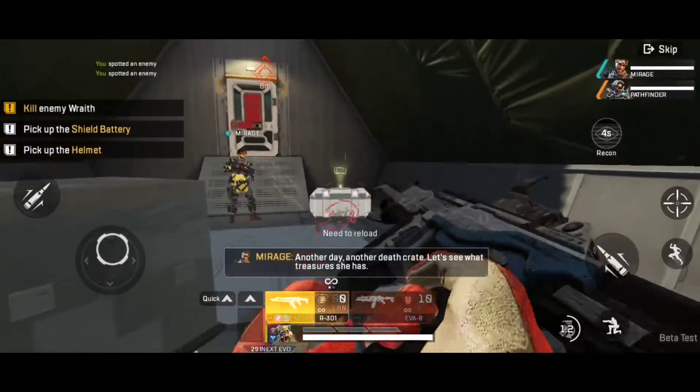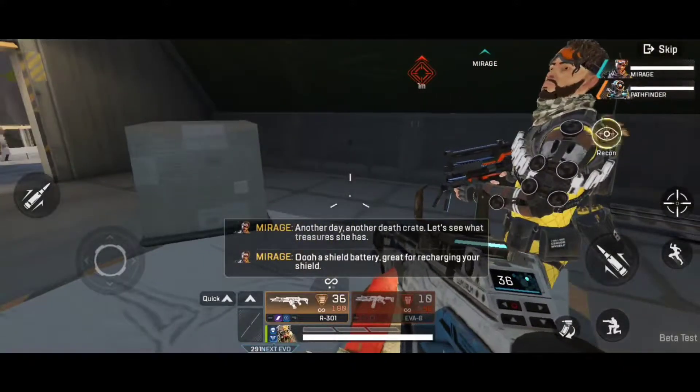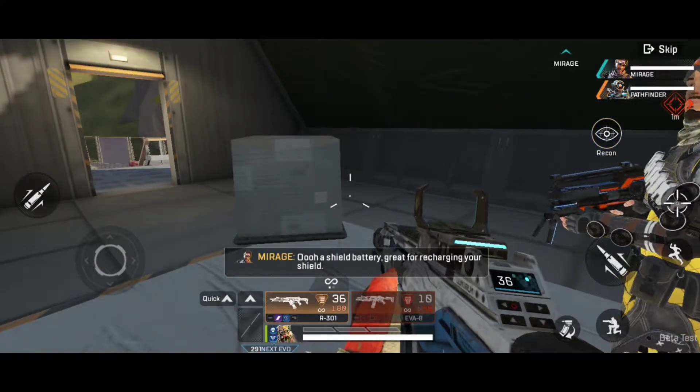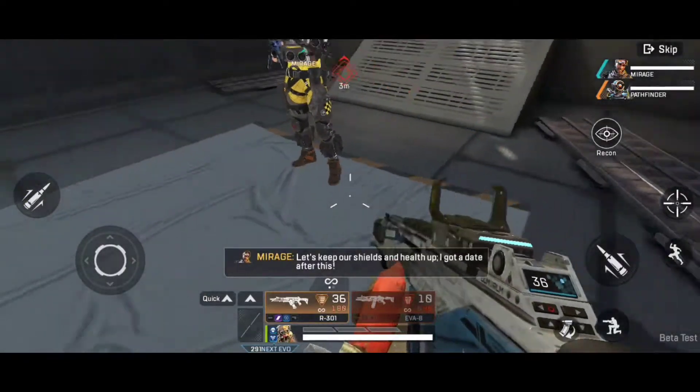Okay, another death box. Let's see what treasure she has. Ooh, a shield battery — great for recharging your shield. Let's keep our shields and health up. I got a date after this.